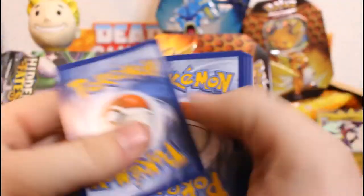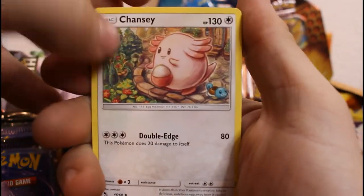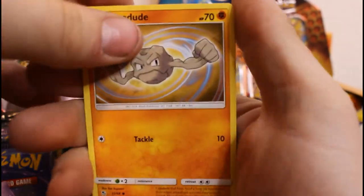Code — upside down, that's how we roll. Energy, Brock's Grit, Misty, City Gym, Chansey, Clefairy, Koffing, Voltorb, Cubone, Geodude...